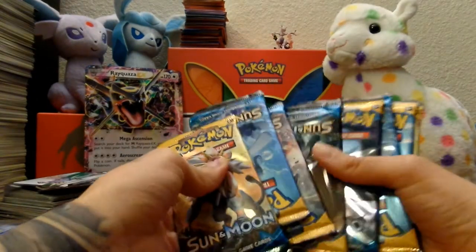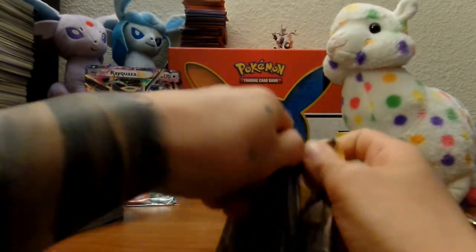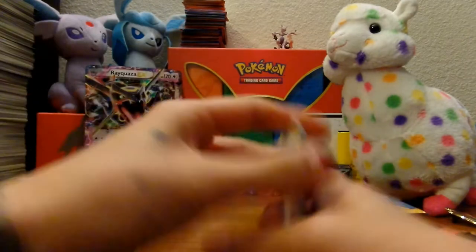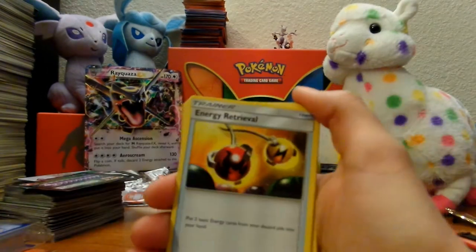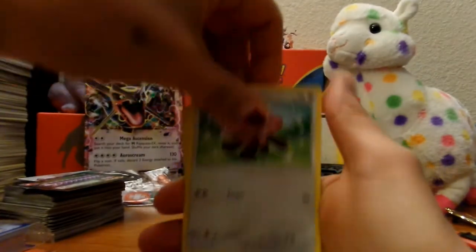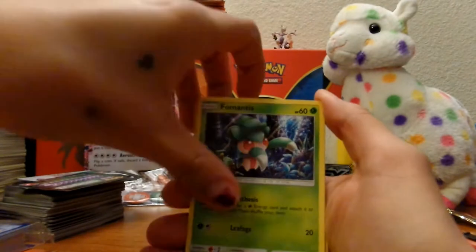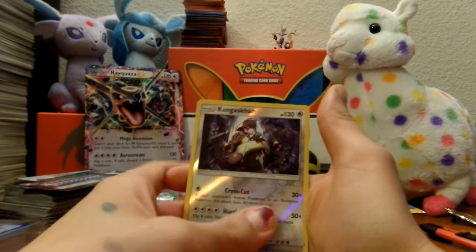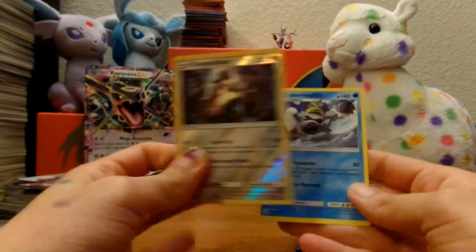Alright, let's get started on opening these and see what treasures we find. This one's difficult to open. Starting off: Fire Energy, Energy Retrieval, Wishiwashi, Alolan Raticate, Stufful, Togademaru, Grimer, Alolan Grimer, Foongus, Nebby. Reverse holographic is a Kangaskhan, and for the rare we have... Kangaskhan!